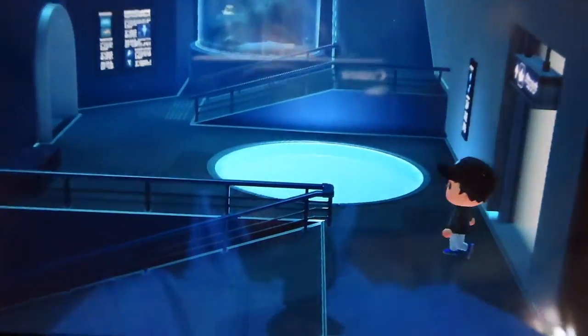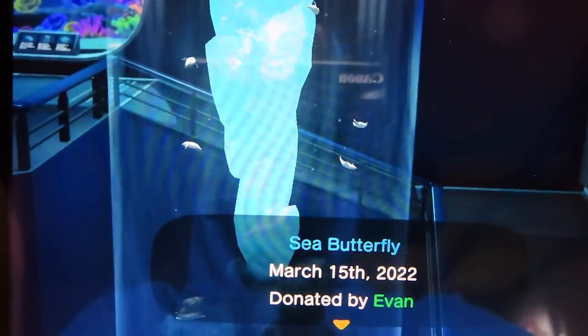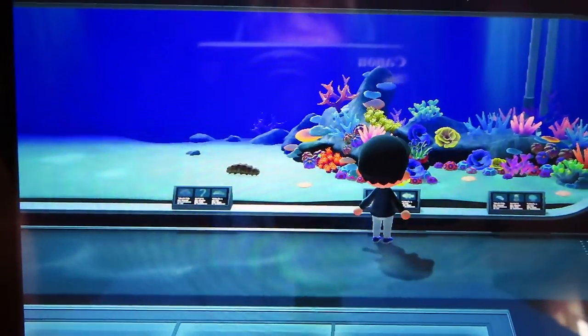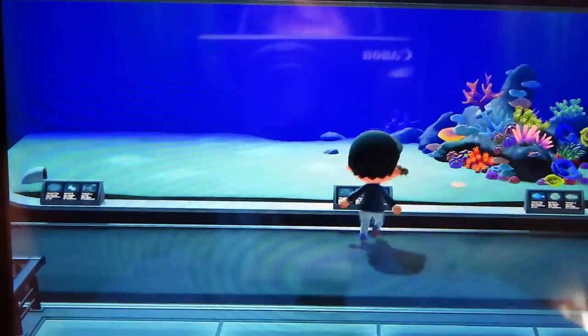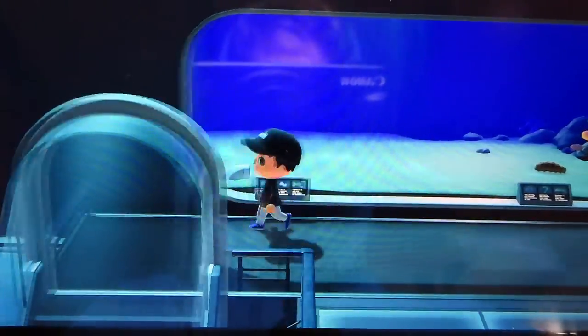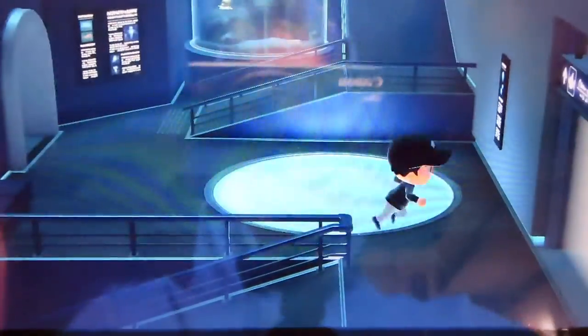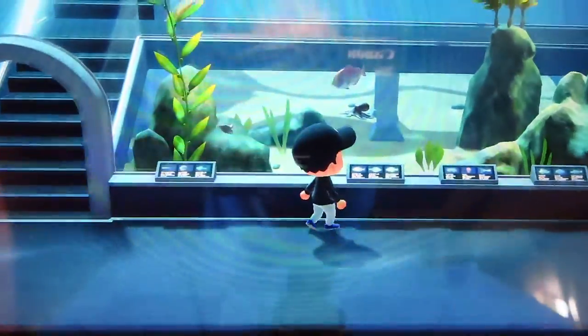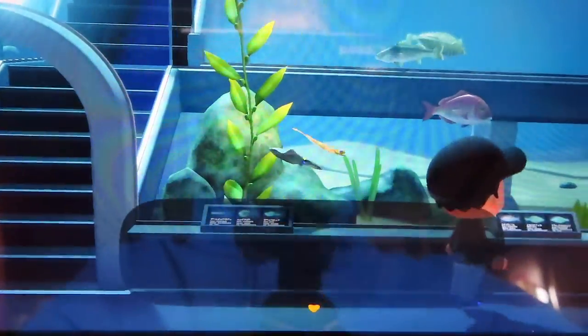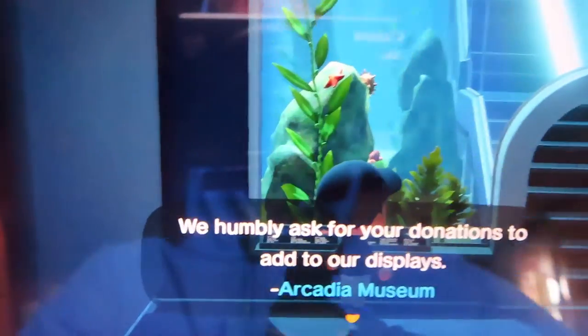Let's go back out here. In this tank I have the sea butterfly. I don't think I have anything in this next tank yet — oh, I have the sea cucumber in this tank. And that's about it. I hear some fish swimming around in here. Got a red snapper, a dab, and an olive flounder. Over here we don't have anything.